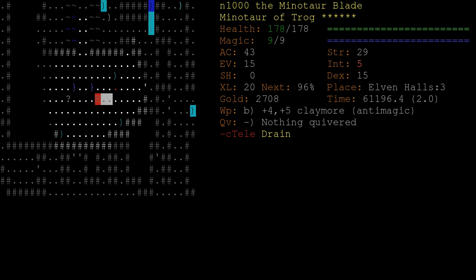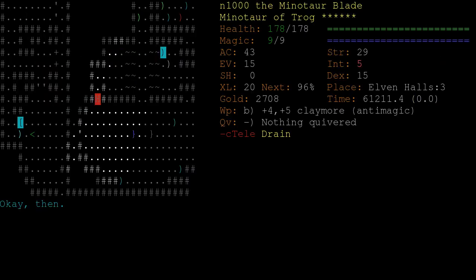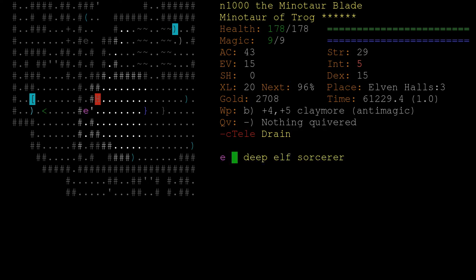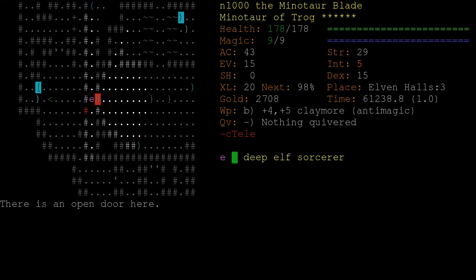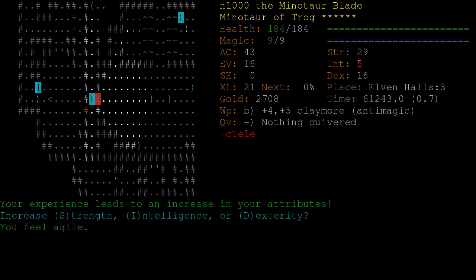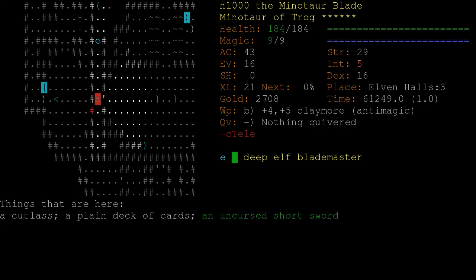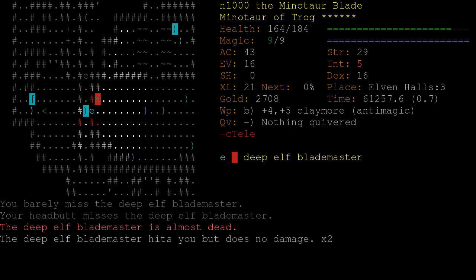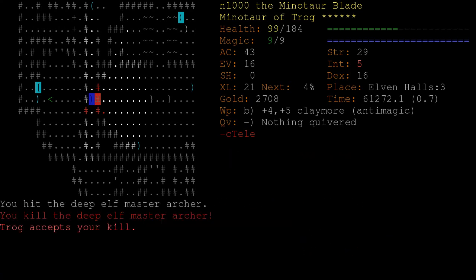Let's try to handle the other side a bit more prudently. There's our first sorcerer. Killed him with our horns - a nice perk of a minotaur. And raising dex gave us more evasion. Let's just melee this blademaster. Luckily with our AC we did okay against him. But these master archers do a huge amount of damage. Though 1v1, there just aren't too many threats in this game.